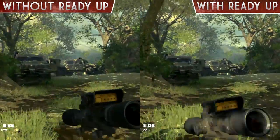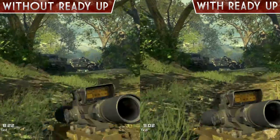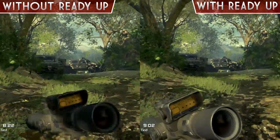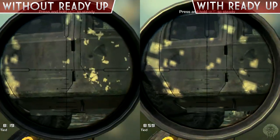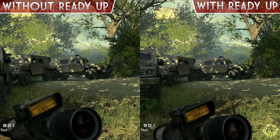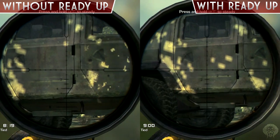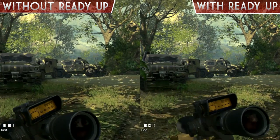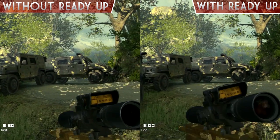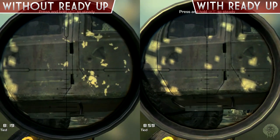Moving on to the sniper rifles, we've got the USR, and again just like in the Quick Draw video you can hardly notice it — they're virtually identical speeds. Even if you play it back in slow motion you can hardly tell the difference between aiming down sight after sprinting with and without the perk. Nevertheless, they've balanced it this way to make sure you're not quick scoping way too quickly and being able to aim down sight really easily. That is the breakdown on all the categories.